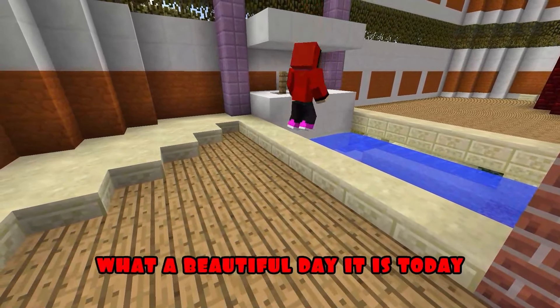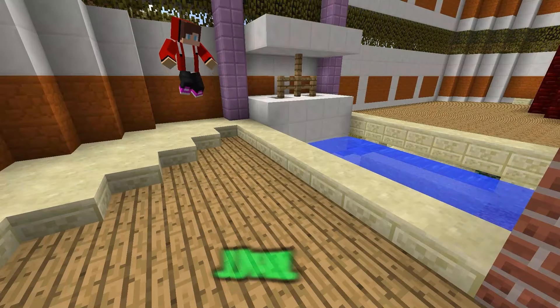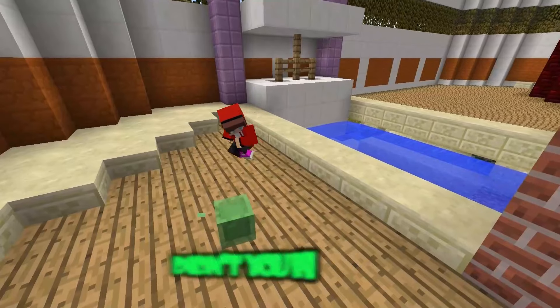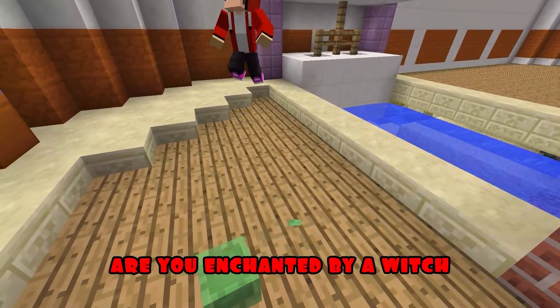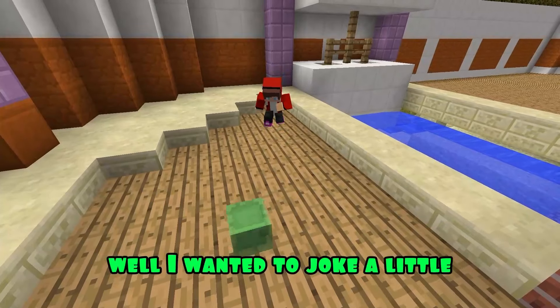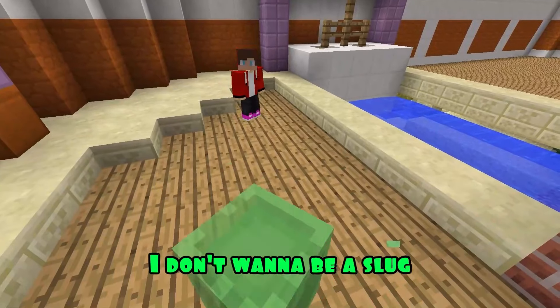What a beautiful day it is today! The weather is very good! It's time to swim! JJ, help me! What? A talking slug? Who are you? It's me! Mikey! Didn't you find out? Oh yeah, I look like a slug now! I'm enchanted by a witch! Help me! Are you enchanted by a witch? But why did she do it? I threw snowballs at her window! I wanted to joke a little! She got angry and bewitched me! What should I do now? I don't want to be a slug!